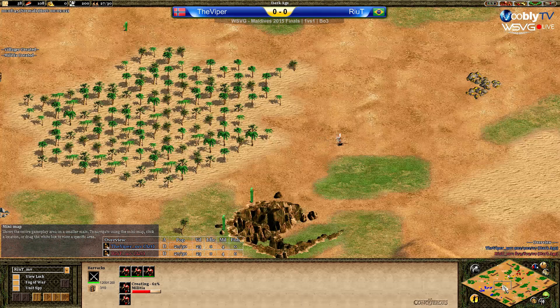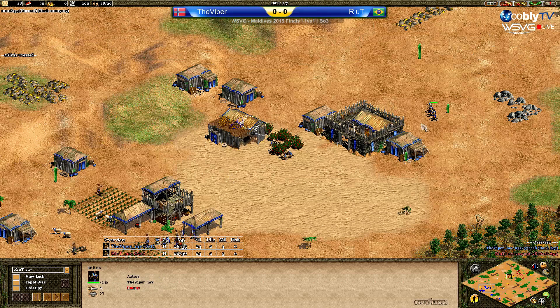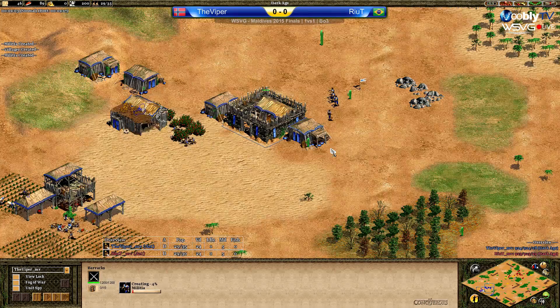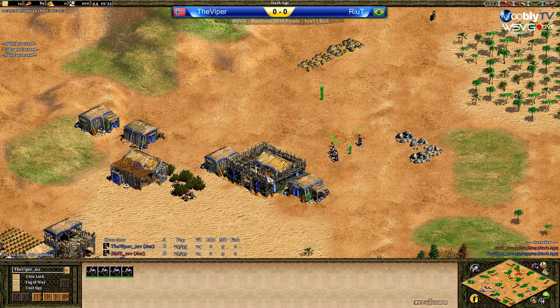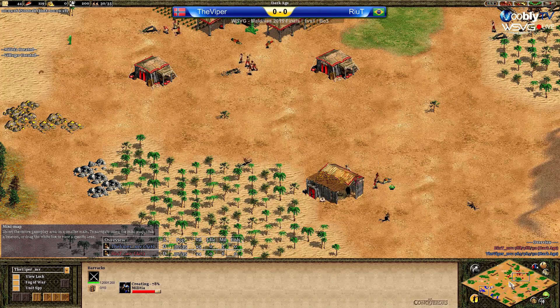Viper doesn't have the deers, but he has three extra sheep — a couple of extra sheep right here. He's got three militia done already. Let's go into his point of view. Rehit getting hails once more, a little bit unfortunate. Fifth militia on the way for Viper.